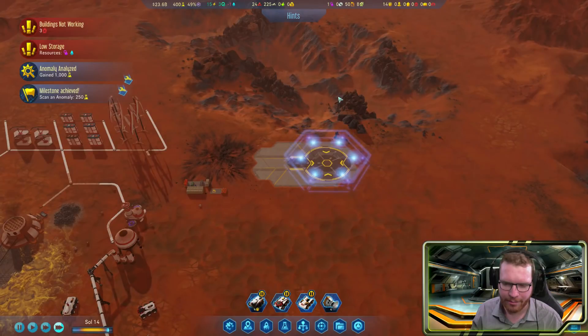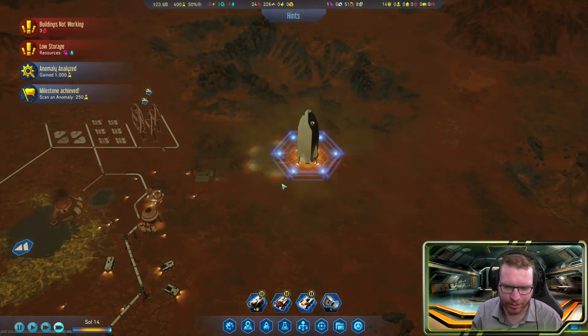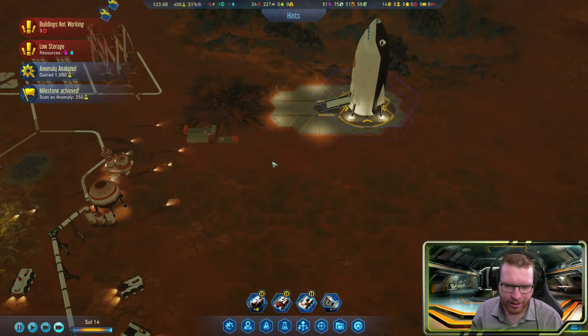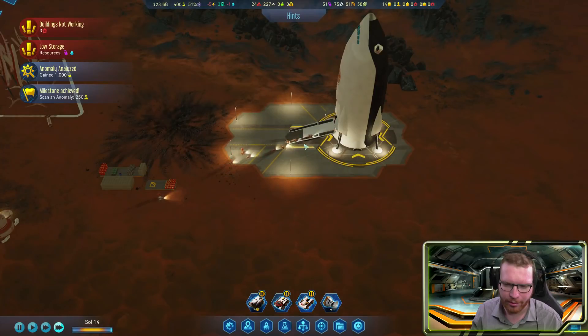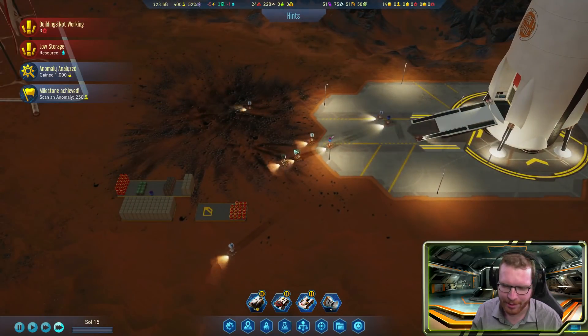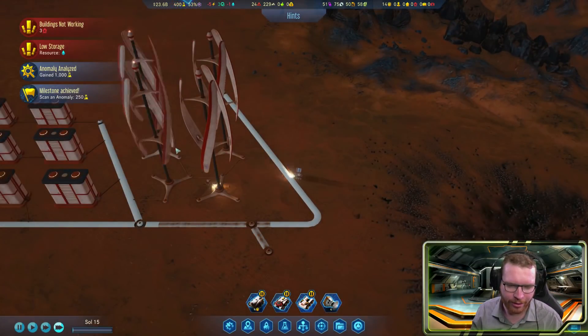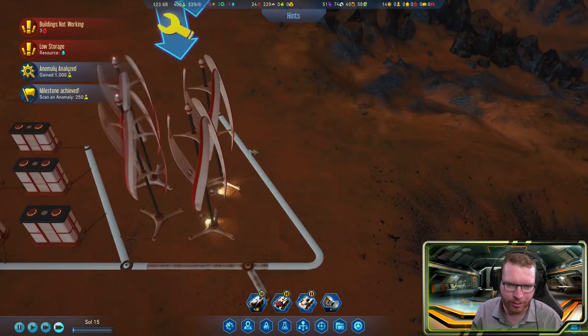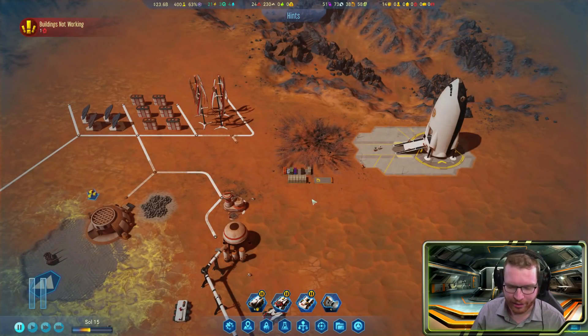We set the rocket to land on the landing pad — there it comes, beautiful. As soon as it lands they immediately begin to empty it and get all the materials we've been craving. Look at all the nice materials, and they'll even go straight over and begin repairing our turbines and all the other broken stuff.